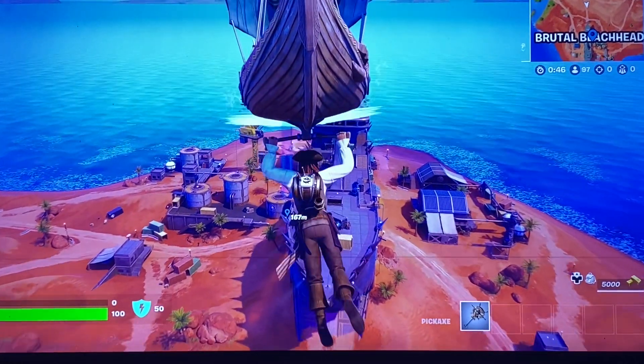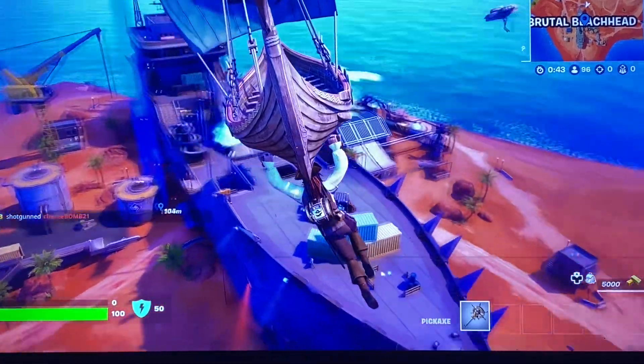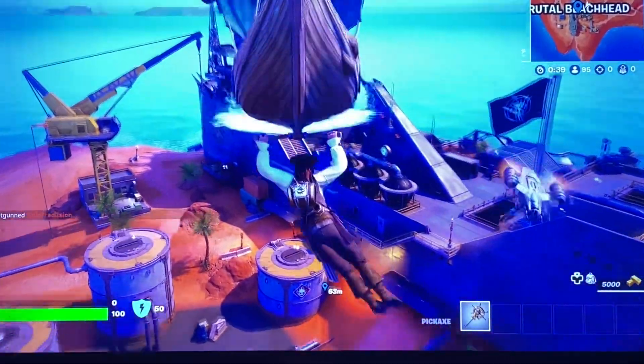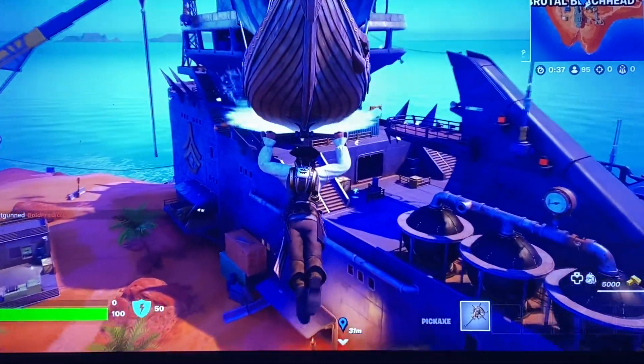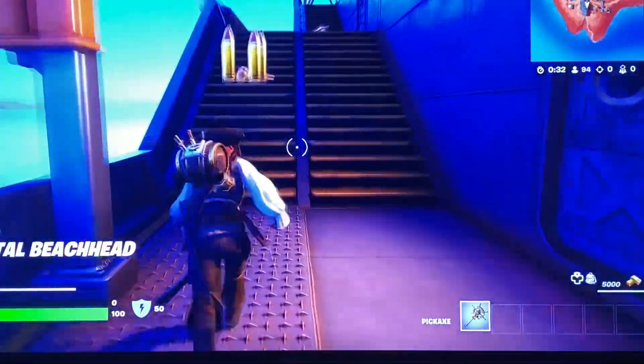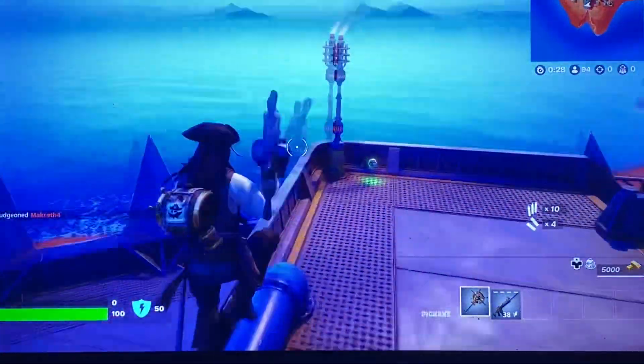Alright guys, we got our next location here — this is the Brutal Beachhead. Basically it's Megalodon's ship, if you saw it in the trailer. He spawns here as well as the boss. He's basically the big lead of the group that's on the island. He's trying to take the island over using this nitro substance.